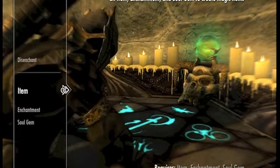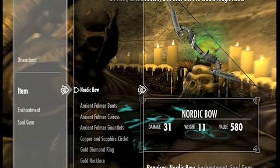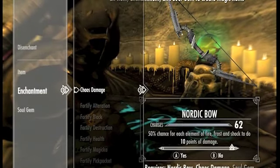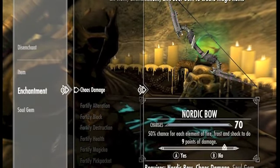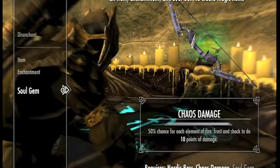And then you apply it to a weapon and put it on my Nordic Bow. Chaos Damage — 50% chance of each element to do however many points. My enchantment is really low right now.